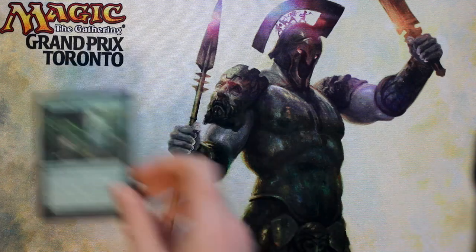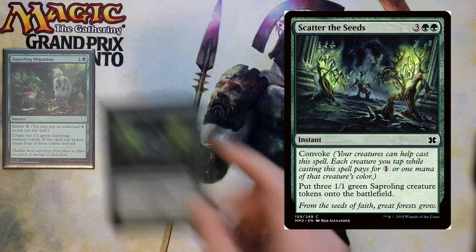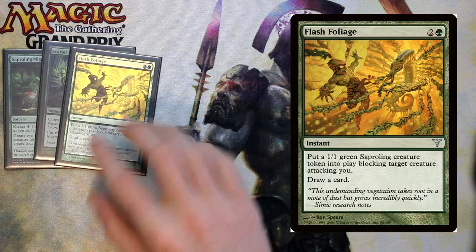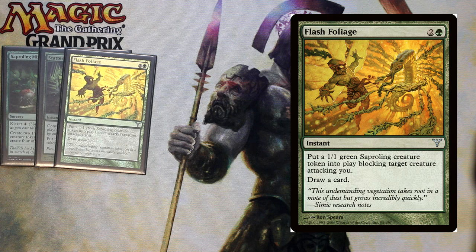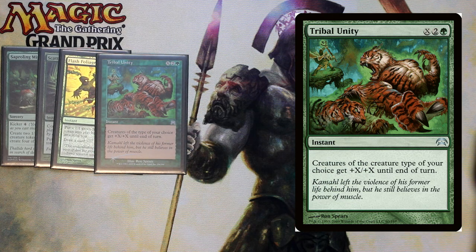Now we have our instants and sorceries. First, we have Saproling Migration, a two-cost sorcery that creates two 1/1 saprolings, with a kicker for four — if you pay the kicker you make four saprolings instead. Scatter the Seeds is a four-cost instant with convoke that puts three saprolings into play, and you can also pay that with creatures. Flash Foliage is a three-cost instant — put a 1/1 saproling blocking an attacking creature attacking you, and then you also draw a card. Great to block a big guy without trample. Then we have Tribal Unity, which costs green-two and X — creatures of the chosen type get +X/+X until end of turn, so you can choose saprolings.